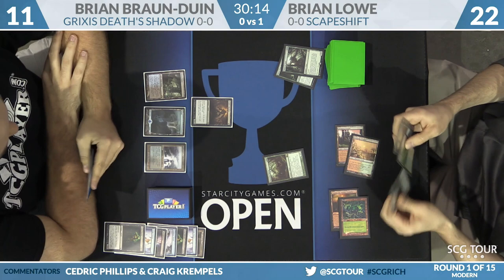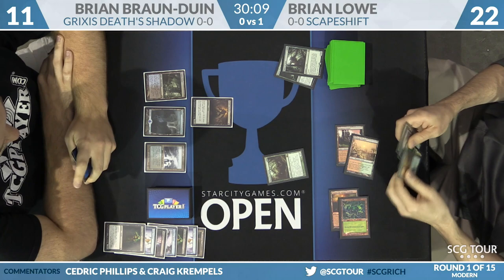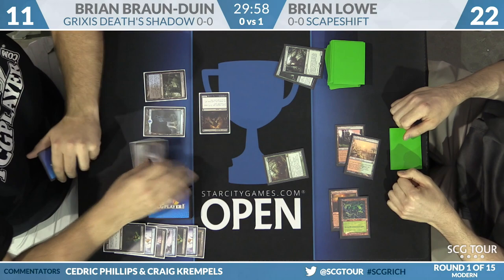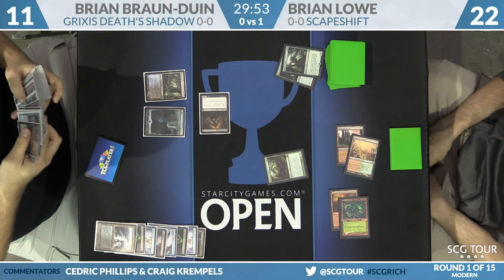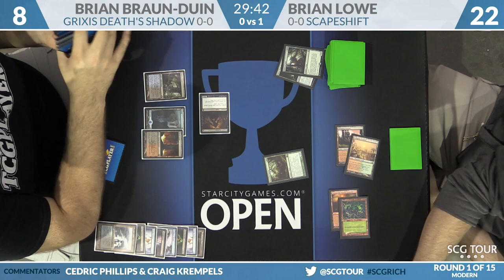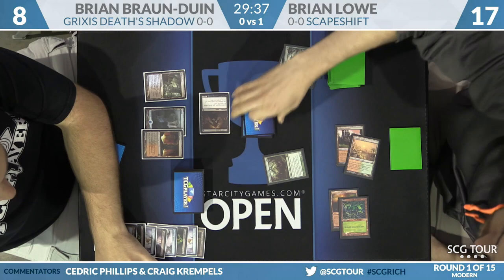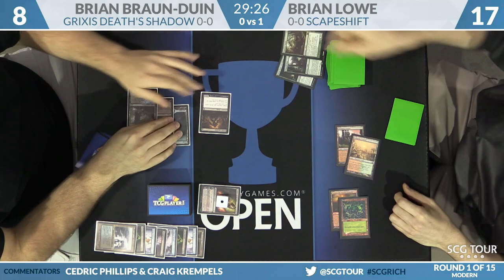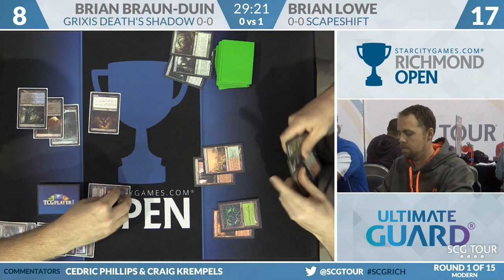A Polluted Delta finally arrives for Brian Bronduin. Death's Shadow is now a 2/2 and could become a 5/5 very quickly with just the sacrificing of a land. Brian has to be a little worried — here comes the Death's Shadow as a 2/2. Brian Lowe says he's not blocking — doesn't want to lose his Obstinate Baeloth. BBD sacrifices the Polluted Delta for a Blood Crypt, takes 3 total damage, falls to 8 life, and Death's Shadow is now a 5/5. The follow-up is Liliana of the Veil, which takes care of Obstinate Baeloth.